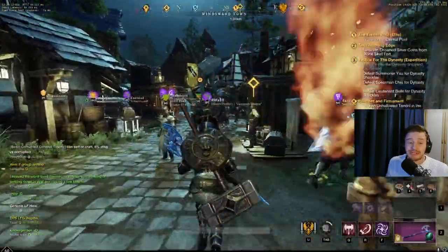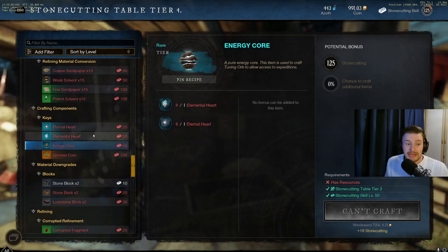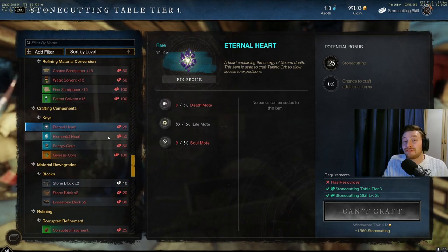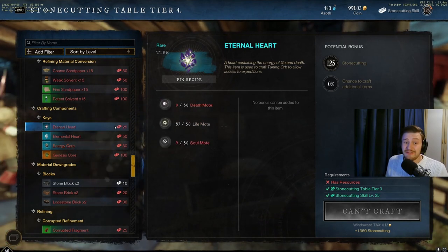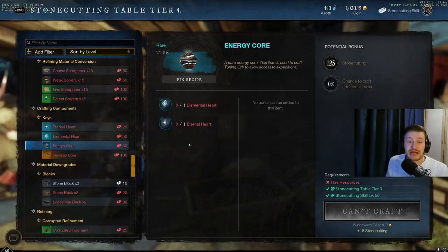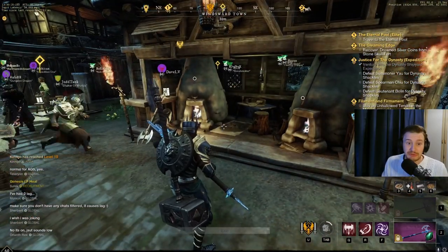You can make energy cores at the stone cutting table, right underneath all the gem stuff. You need an elemental and an eternal heart. The eternal heart requires 50 water motes, 50 earth motes, 50 fire motes, and 50 air motes; the elemental requires 50 death, 50 life, and 50 soul motes. So essentially you need 500 of every single type of mote in the game for one void bent bar — an absolutely crazy amount. Also, energy cores are bound on pickup, so make sure the crafter making them is the one who will then craft the void ingots and the final void armor or weapons, as those will also be bound to that player.